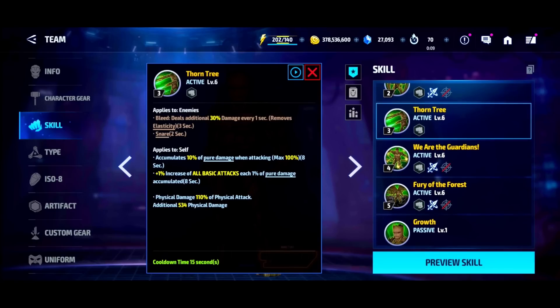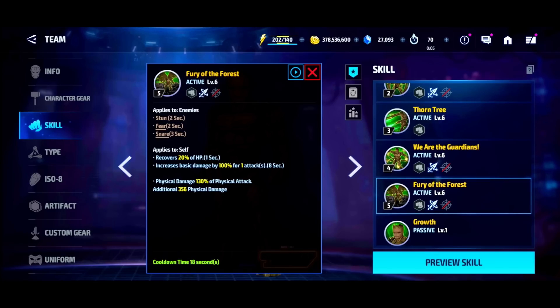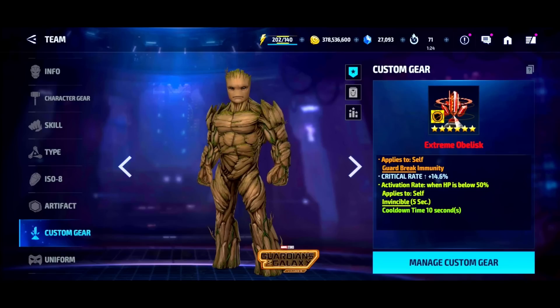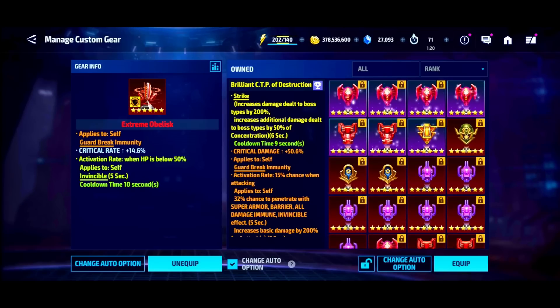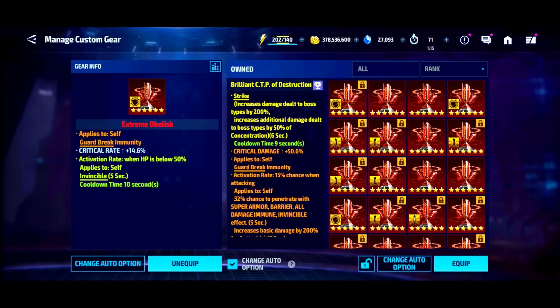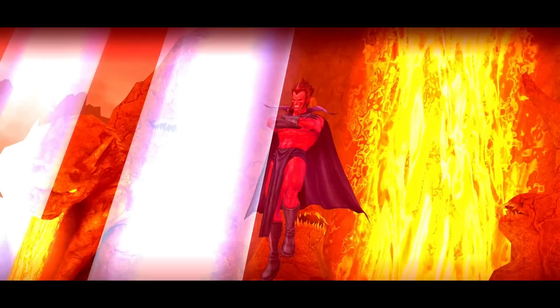A rotation with Groot is going to look something like this: 3 cancel, 4 cancel, and then proc on 5, because you have that 100% damage proc on here. Then Star-Lord comes in on the fourth skill to do a little dance and shoot off — it's just amazing. Let me go ahead and put a proc on him to see if he can actually be proc-friendly, because previously I was just running him with this obelisk, which is really good.